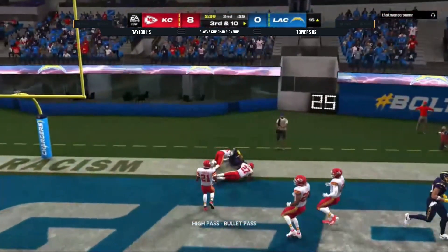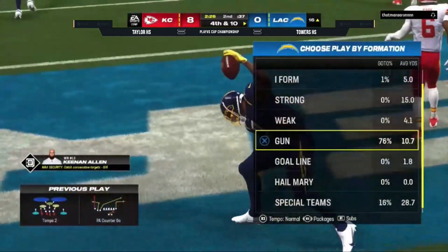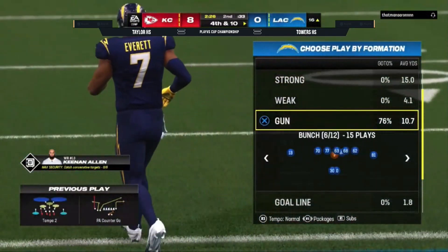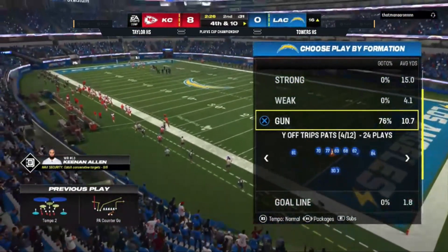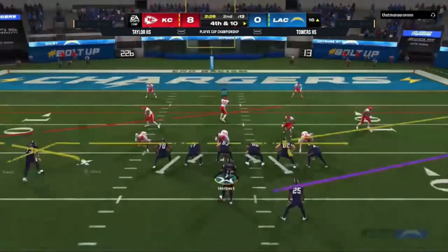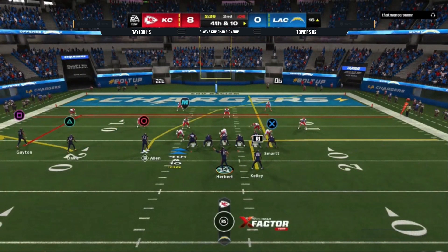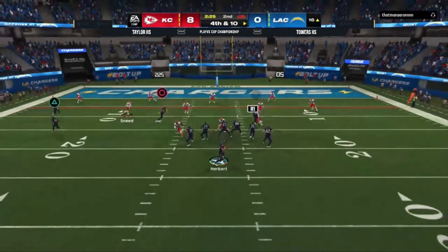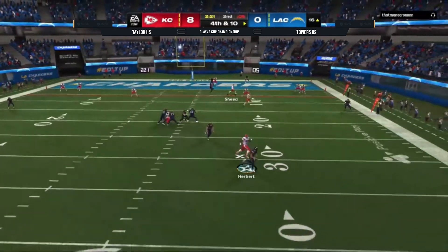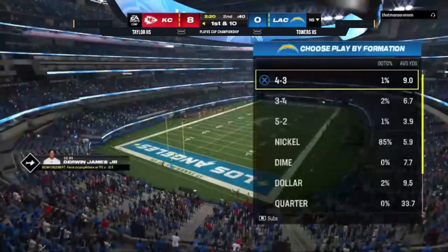Here we go. Herbert going to go back, going to throw it in — is he going to get two feet in? He does not. I can't believe that wasn't an interception. The fact that he caught it and came down was amazing. It's a lot of time left, you do get the ball at half. You might want to take the three, but fourth and 10, he's going to go for it. You've got trips left and then a receiver just by himself. Here's the pressure right up the middle — he somehow gets that ball away.